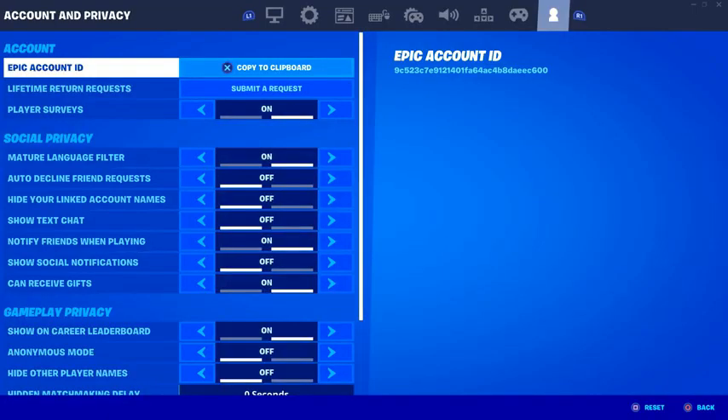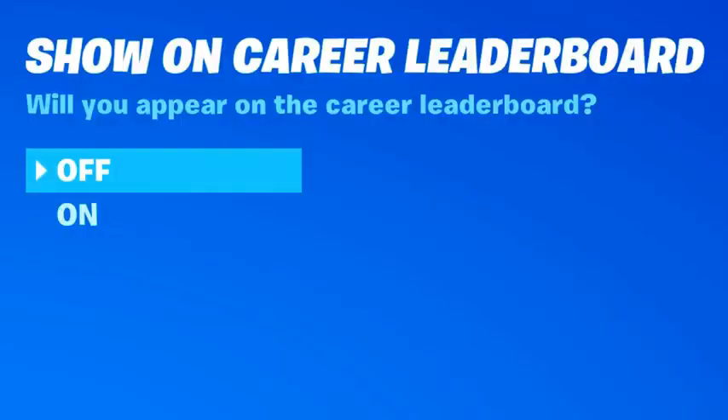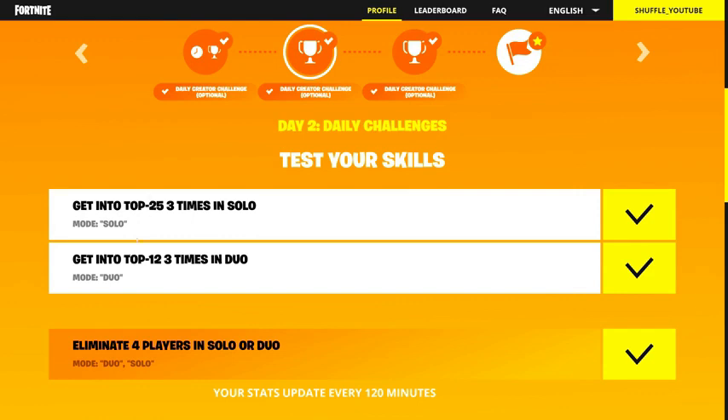You can find this under Settings, Account and Privacy, and then under Gameplay Privacy — just select Off to On. When that's done, you can start completing all the challenges. Here are all the challenges you need to complete. As you can see, they're all fairly simple.